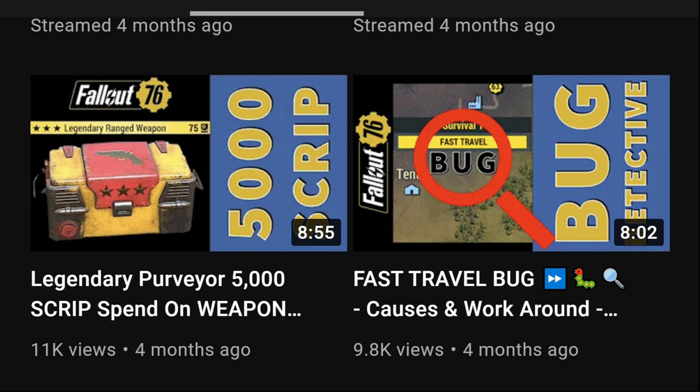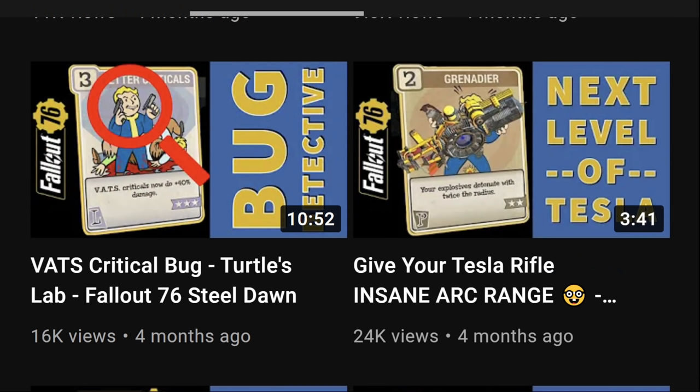Here's the Bug Detective video related to the fast travel bug. The summary: whenever you have an effect on you that keeps healing you — like the Healing Factor mutation or food that gives constant health regeneration — it can interfere with fast travel. It will either be instantly cancelled or just nothing happens when you click. That's one of the easiest bugs to fix: just don't use any of those effects.